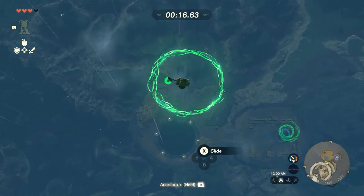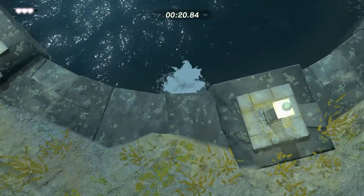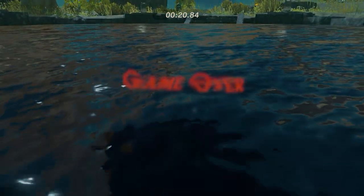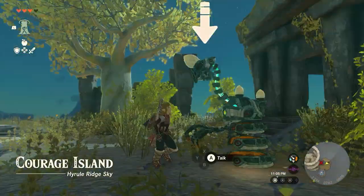The trick to descending quickly is to dive as much as possible — find your courage and accelerate. You may be able to beat the current record of 20 seconds; you're close. Dive, dive, stay dive — oh, what happened? I died. I crashed into the ground — yeah, and I missed the ring too.